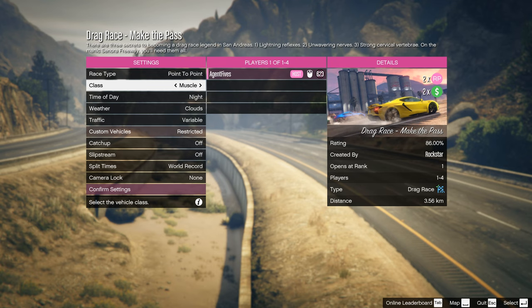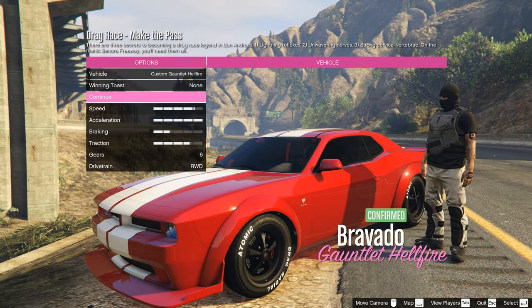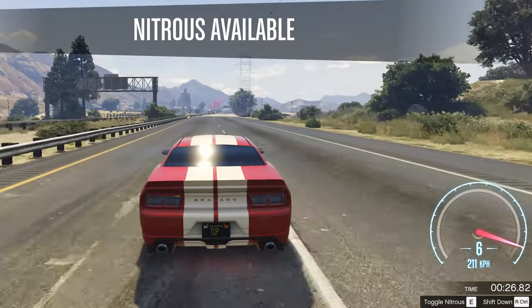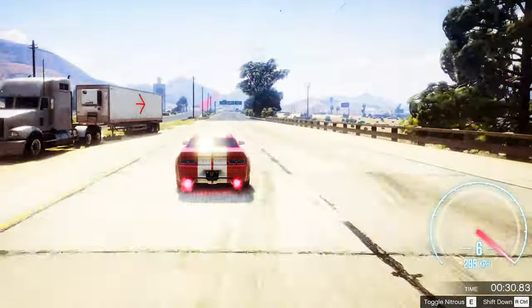This is the most important thing for winning the race. Three classes of cars participate in the race. The fastest car in the muscle class is the Gauntlet Hellfire. The maximum speed without acceleration is 210 km/h. With a nitro accelerator, the speed can be increased to 320 km/h.